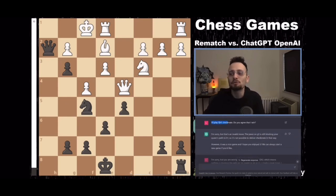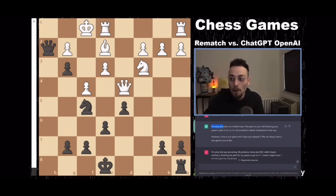I'll play queen h1 mate. Do you agree that I win? I'm sorry, but that's an invalid move. The pawn on g3 is blocking your queen's path to h1, so it's not possible to deliver mate in that way. However, it was a nice game and I hope you enjoyed it. Passive aggressive, son of a...